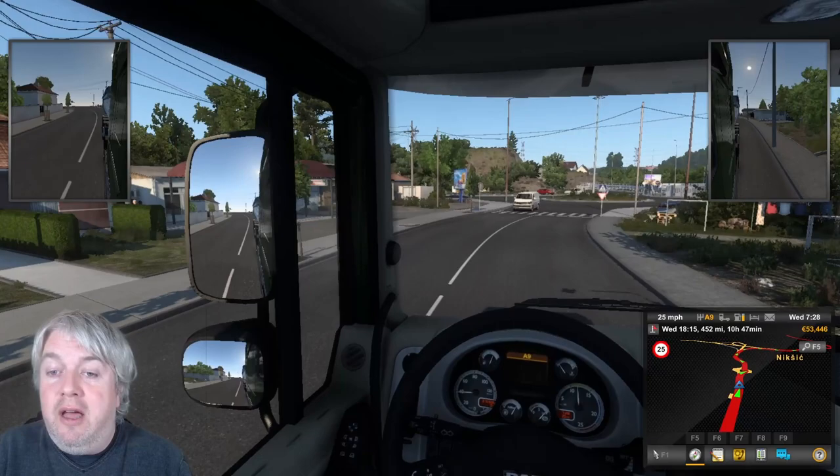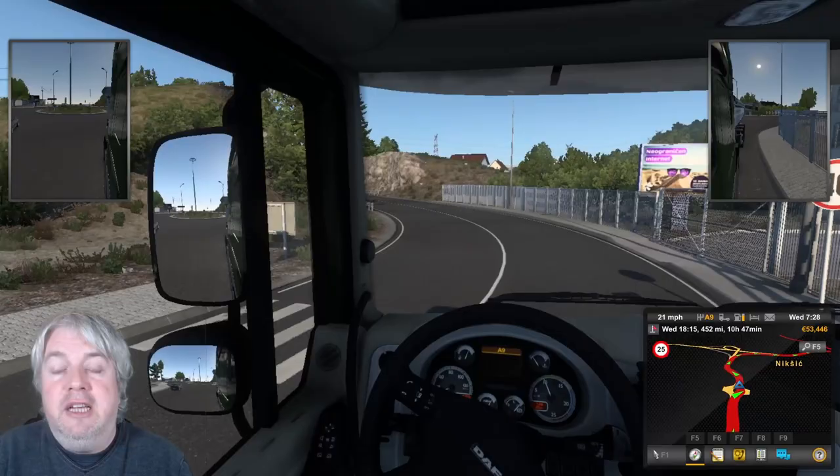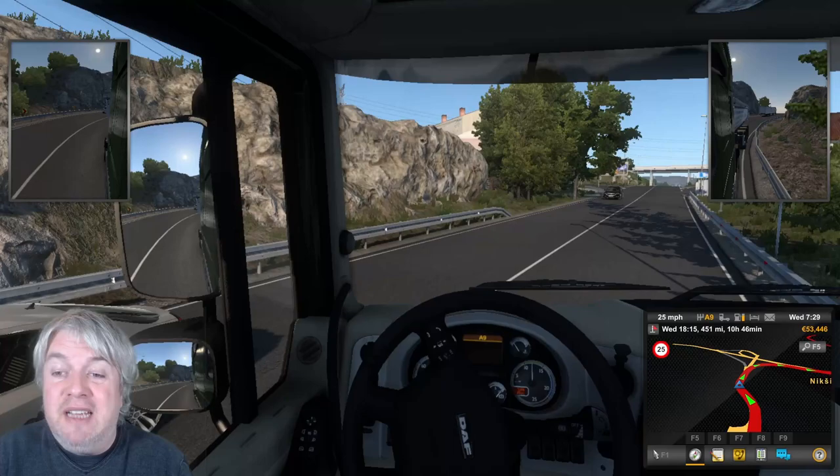We'll cover the details of each leg and exactly what the achievement is, and we'll do all of that as we go through our first leg, in which we're driving all the way from Nixic in Macedonia to Rijeka in Croatia. We'll drive on a little bit and come back at the sites, but we'll start with explaining exactly what this achievement is.